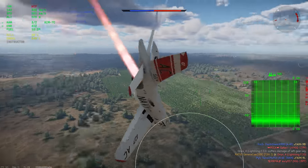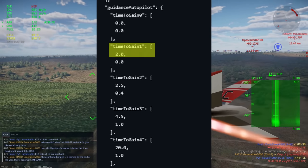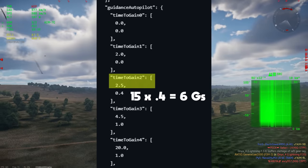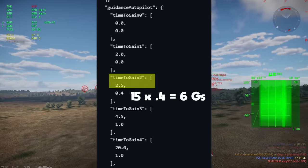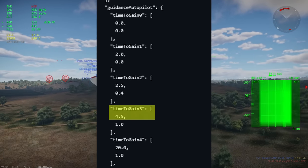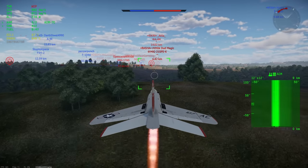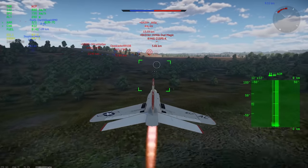It's not able to turn until at least two seconds, and even then for another half a second after that it can't even pull 6Gs. Once it passes two and a half seconds it can pull 6Gs, and it slowly ramps all the way up to 15Gs — but the problem is you actually have to be going fast enough to hit that speed, and in most cases it's not going to be able to do that.